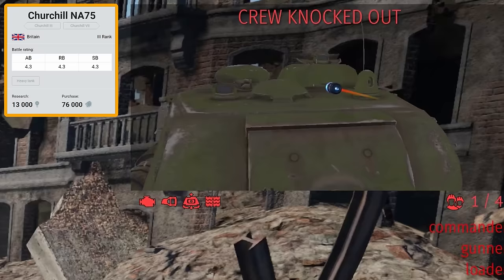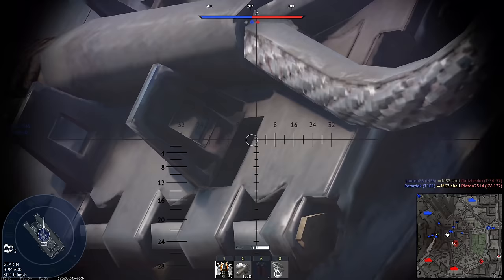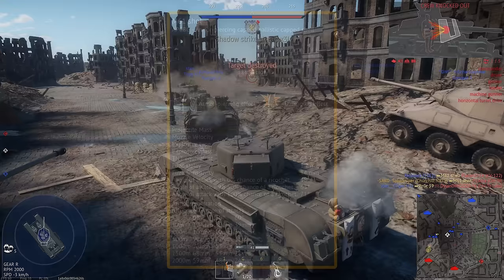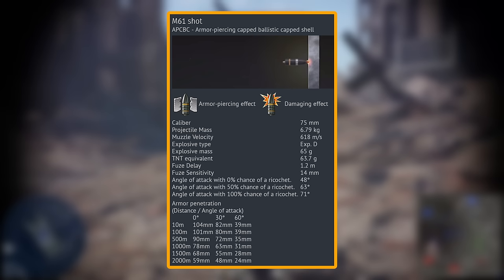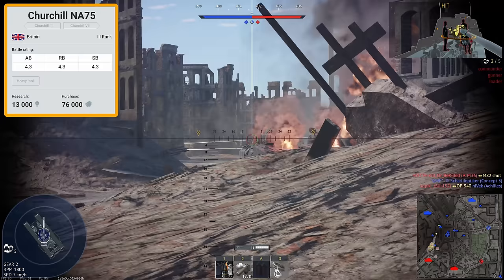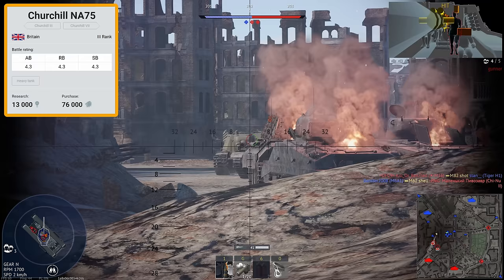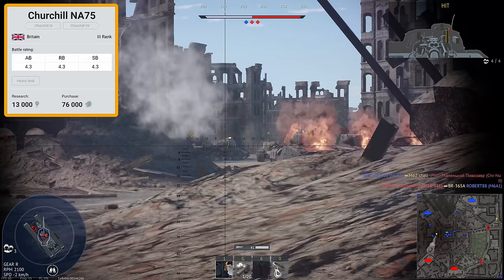Luckily for us, loaders in War Thunder can't voice their complaints or join a union, so it has very little negative effect in-game. The Churchill NA75 does have a positive effect on my will to live, as it is probably the only fun variant of the Churchill to play. This is mainly due to the fact that we now have a round with good post-pen damage — combining decent penetration with great post-pen damage. One notable downside: while we use the Sherman's gun, we do not get the gun stabiliser commonly associated with the Sherman, which reduces the Churchill's ability to brawl and fire on the move. Even though this tank is folded at battle rating 4.3, I'd still recommend playing it as it adds a big bunch of firepower to the 4.3 British lineup.